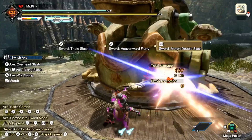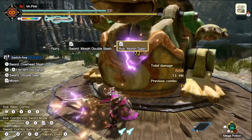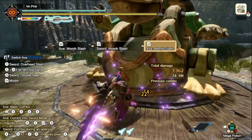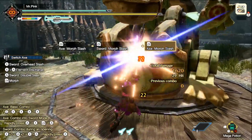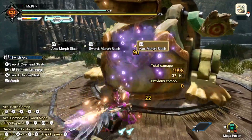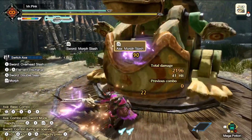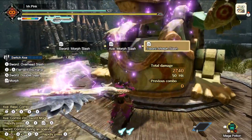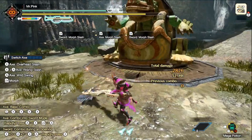Let's do that. We'll do 50 hits this time because that's just quicker rather than our typical 100. Our combo is still the same as all the other times — we're just hitting one button — so it won't be too hard. This damage is pretty good.